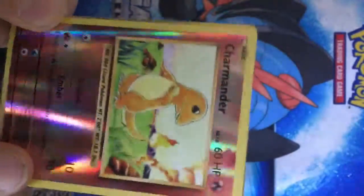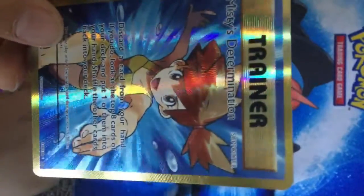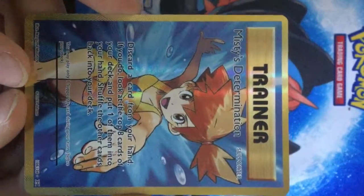What does that shine — oh! Secret rare! Misty's Determination! Oh my gosh, oh my gosh! Yeah, that's secret rare — the numbers are there.